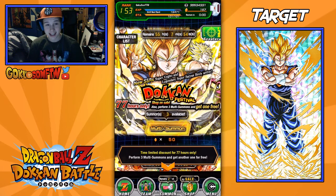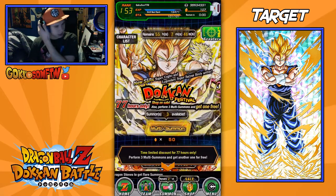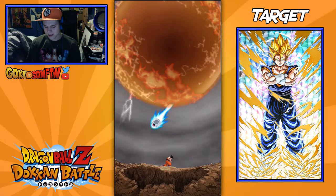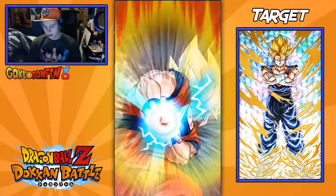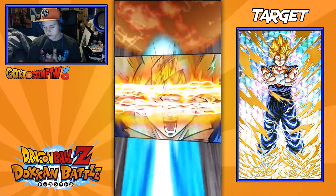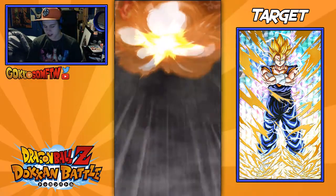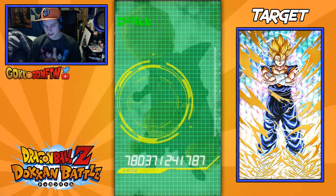Anyway, let's go ahead and get into these summons. For the first summon, I'm not really gonna show all the events and missions stuff right now. If you've played the Japanese version before, you'll know that Vegito has been out for a while and everyone knows about Vegito and Broly — these characters aren't a surprise. But yeah, let's see what I can get here.